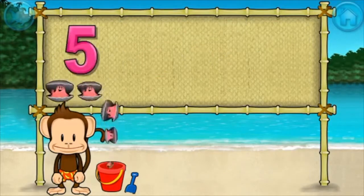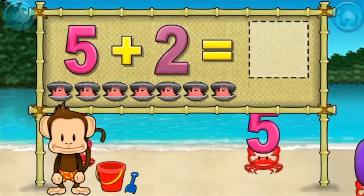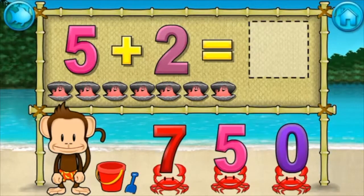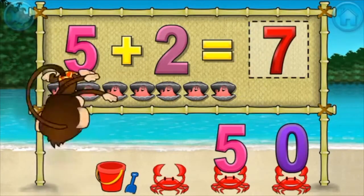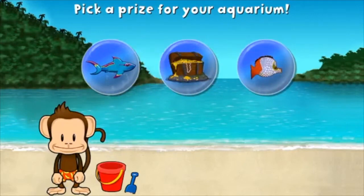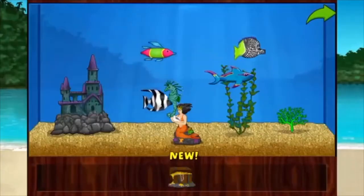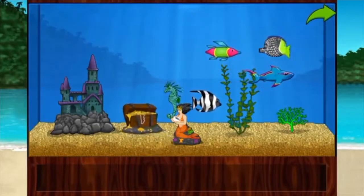Addition time: five plus two equals seven. Excellent! You won a prize! Add things to your aquarium by dragging them from the tray. Touch the arrow to get back to the beach.